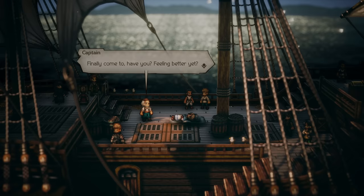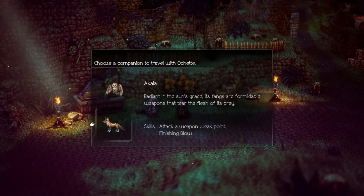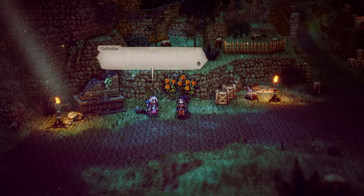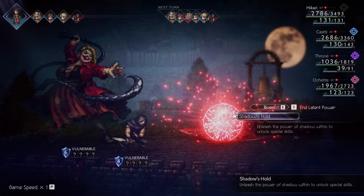And then last but not least, we have Ochette, a beastling from a tribal community on an island who is on her way to becoming a proper hunter and eventually a protector of that island. She needs to gather up beasts from around the world to protect against a coming danger. Each character has something unique to offer in terms of their class, powers, and path actions, which we'll get to shortly.